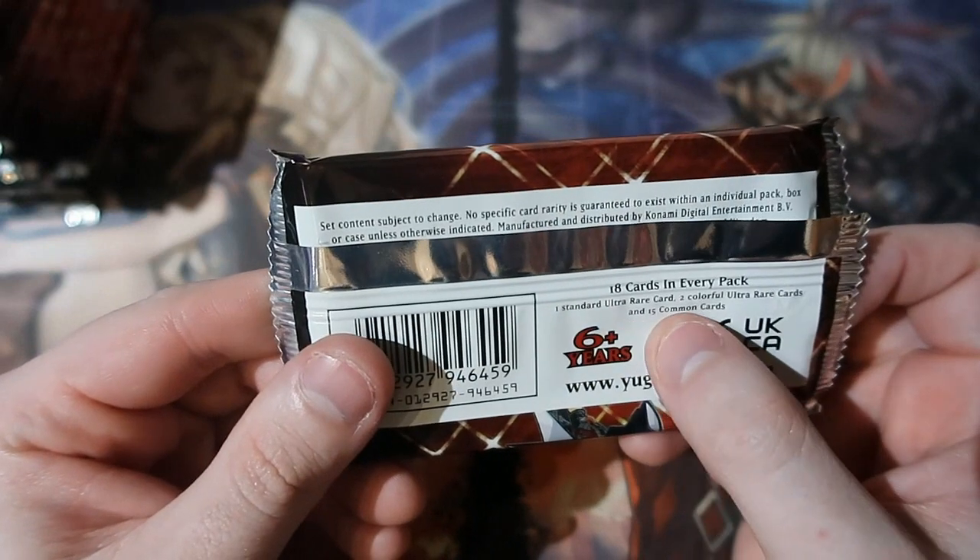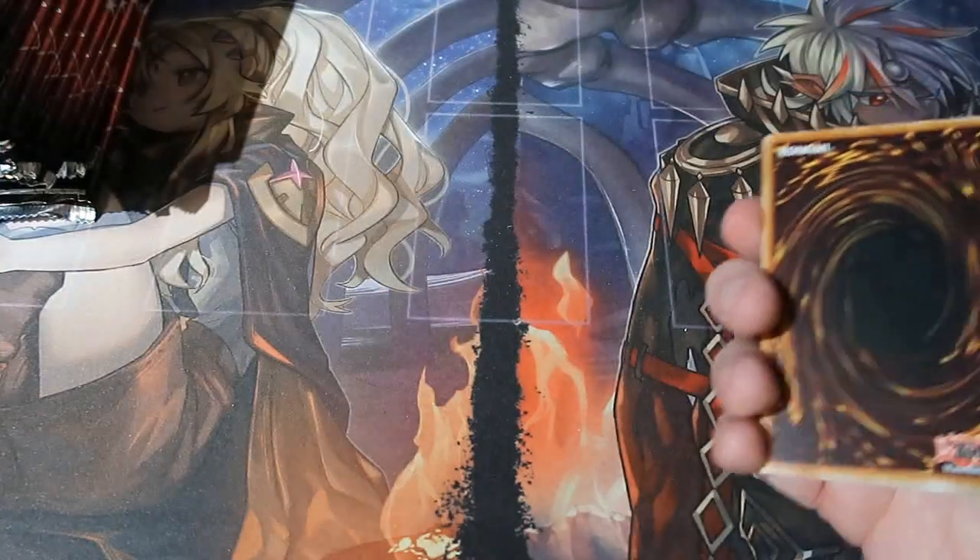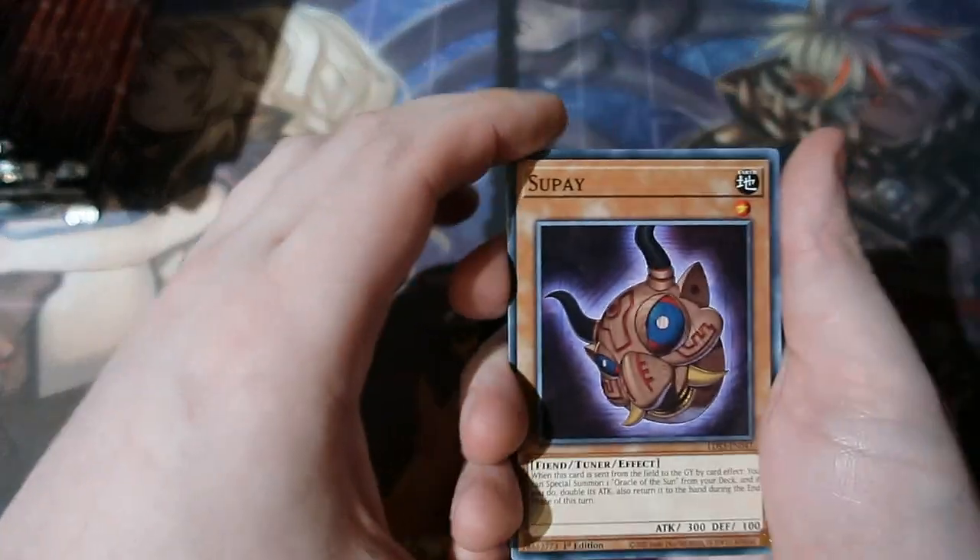Let's start and open it up. As you guys know, you get one standard Ultra in here, then two Call for Rares and 15 Commons. They could either be gold, blue, and I think red, if I recall — I'm not 100% certain. But let's see what we can pull.